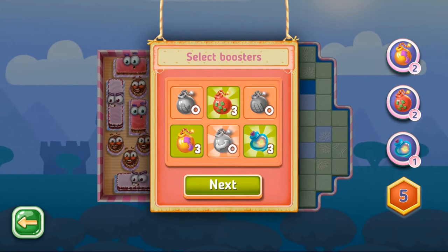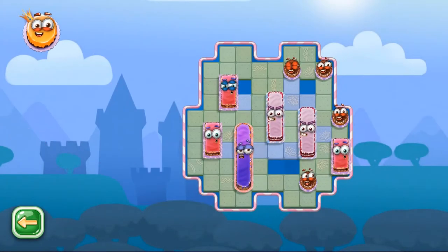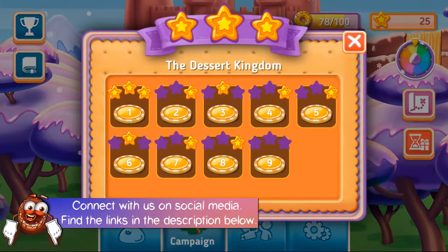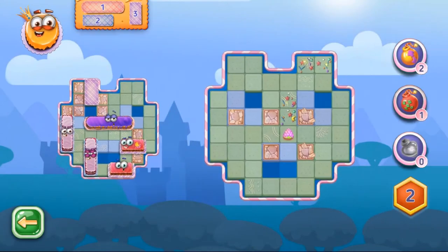You can select three different boosters for each match, and if you lose, you can always replay it. Track your progress in the kingdom in the main menu. It shows all levels you completed along with their difficulty levels. You can choose and replay any level you want.